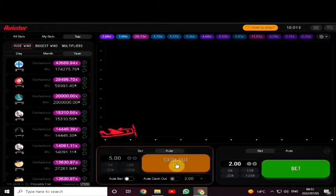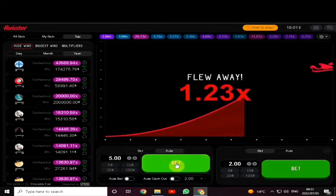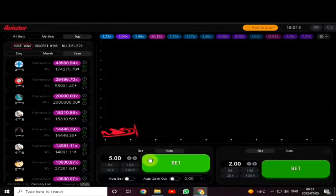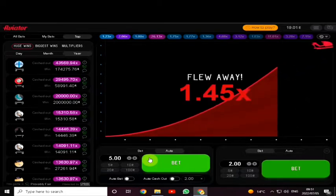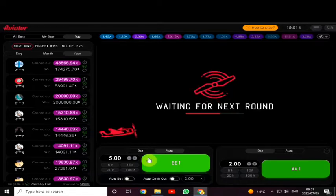Let me show you what I'm talking about. I've placed a bet of five rand and I'm going to cash out at two if it reaches there. Okay, it didn't reach two. It doesn't happen too much when it reaches four or five. Especially when you have a bet amount of like 150 rand, it's better to cash out at two. I've tried cashing out at two but it didn't get there.